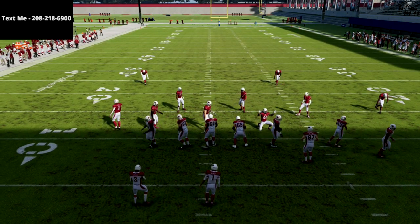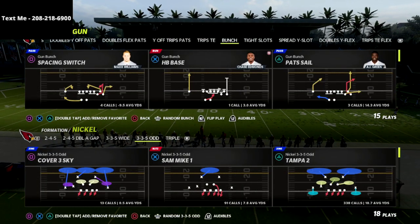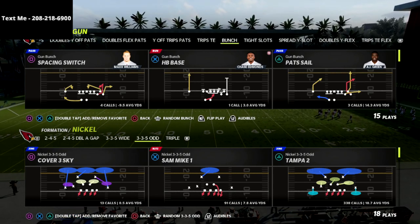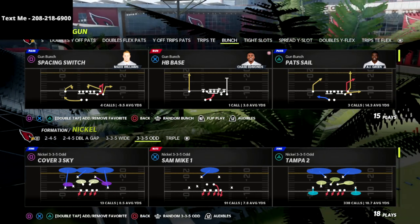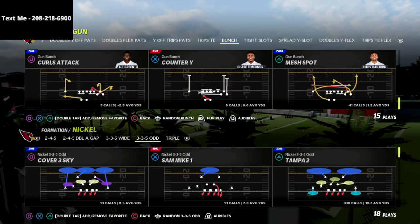In this video I'm going to show you a very simple five-man pressure. It's really simple to set up but this pressure is very effective, specifically against the gun bunch and against the gun bunch max protect offense. When they block the running back and block the tight end, you're still going to guarantee yourself pressure, which is one of the real great features of the Nickel 335 Odd.